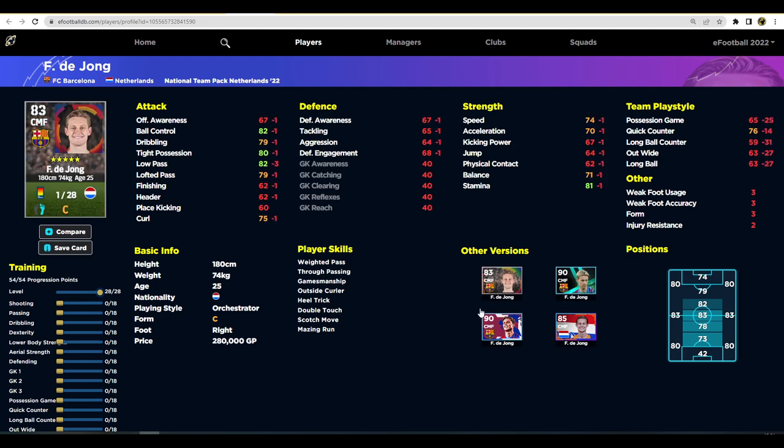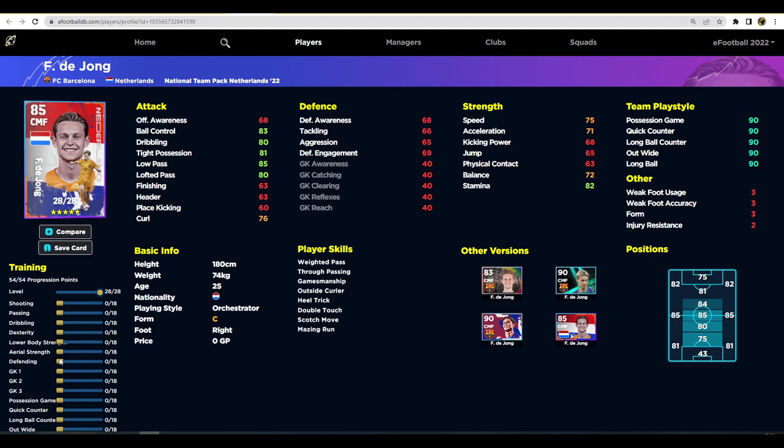Even though this card only has seven levels you still have a lot to work with. You can make him a beast defensively as a ball-playing center back - you don't need to touch his ball control, tight possession, or low pass. Pump everything into defense, put a few into speed, and you'll have a really decent player that can bring the ball out. He's probably the closest you'll get to David Alaba. Alternatively, I'd put six into dribbling, six into passing, and keep the rest in defense - maybe 96 passing - and consider improving his curl slightly as a CMF.